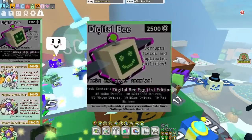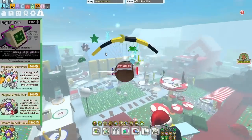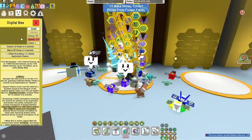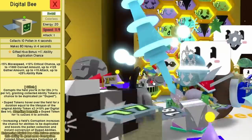The digital bee costs two and a half thousand robux, corrupts fields and duplicates abilities. It is one of the most powerful bees in this game — arguably the best bee. If we go and have a look at the stats for this event bee, it's only got like a speed of 11 and attack of one.